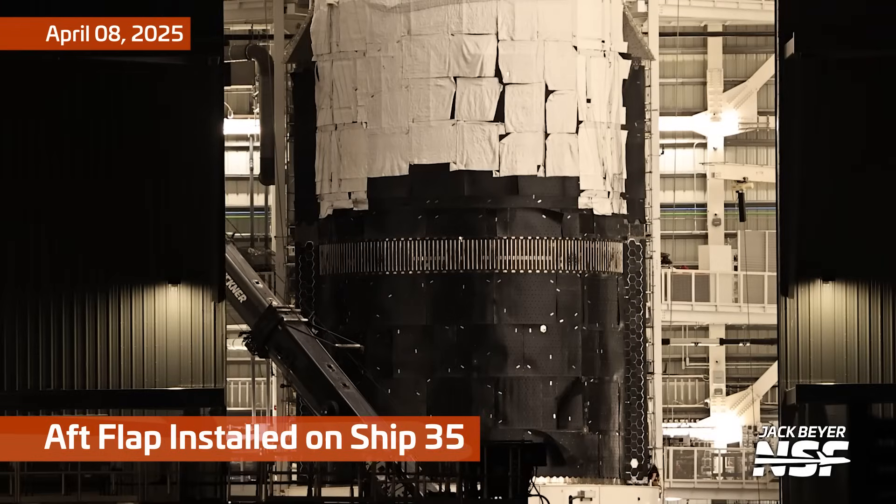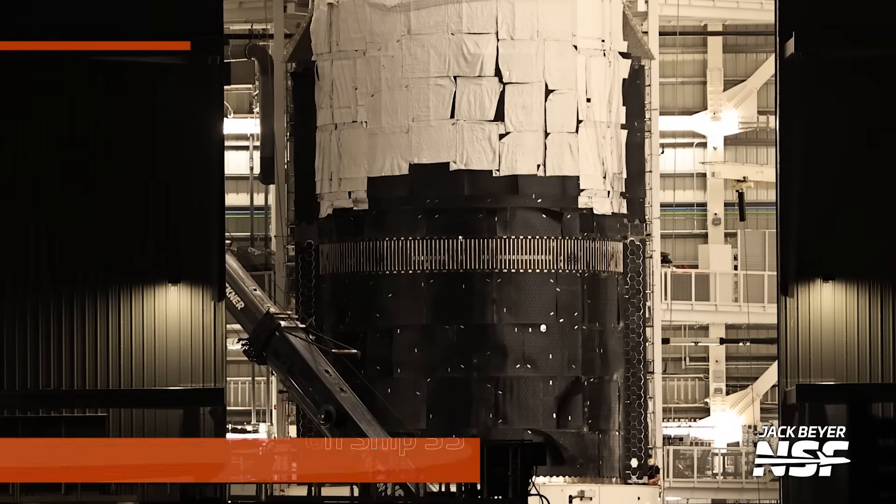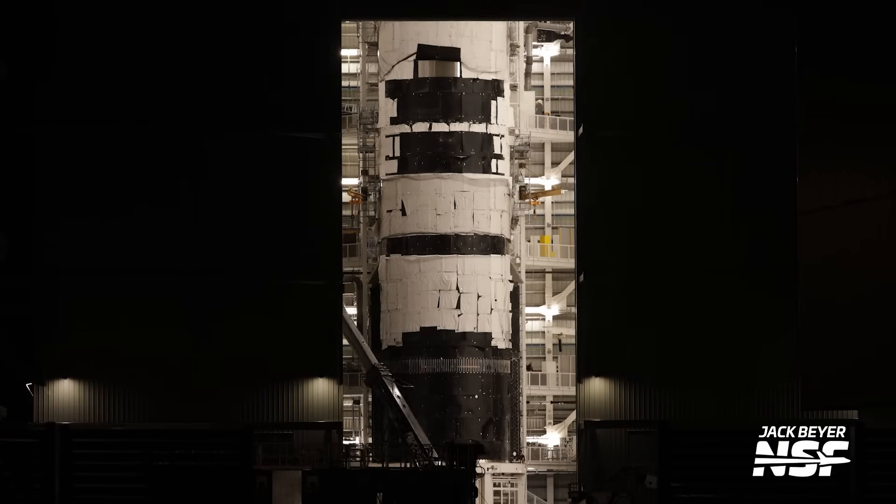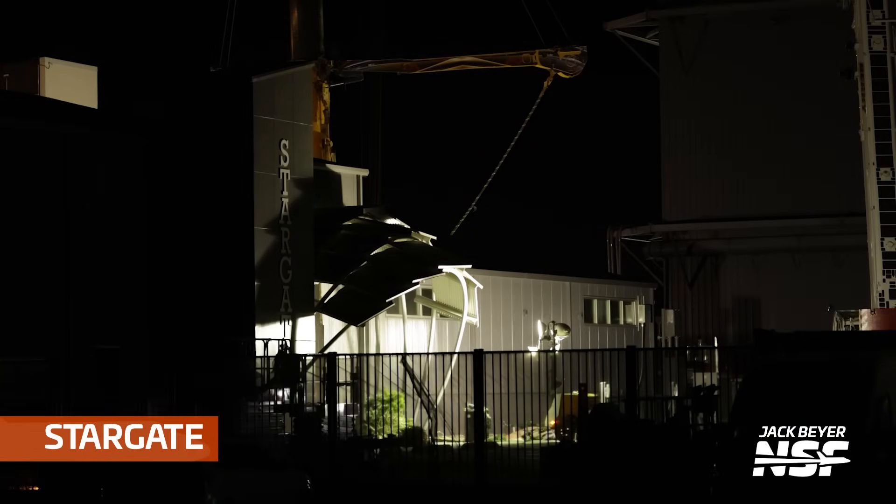Here's an aft flap getting installed on Ship 35, which we can't see because it's in the back left of Mega Bay 2 there. But at least we can see the flap getting lifted in because the door was open.